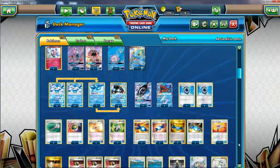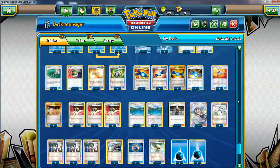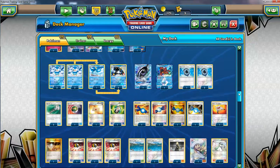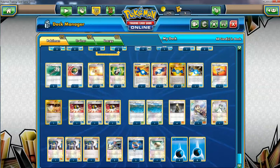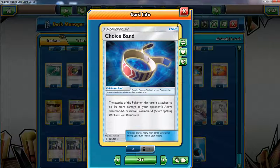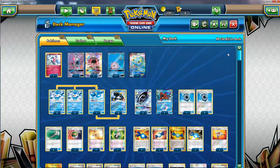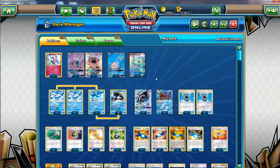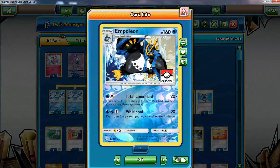The Choice Band is very important because sometimes your opponent has only three or four bench Pokémon, so you do 180 instead of 200. The Choice Band saves you — you can do 190 or 210 with it, maximum value of 230. It helps with one-hit knockouts. The deck is effective against things like Malamar where they easily fill the bench — you can kill them. It's quite effective.